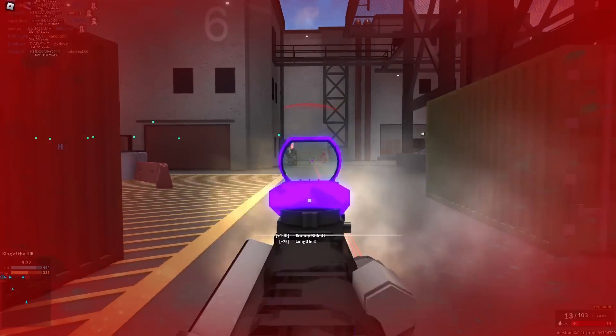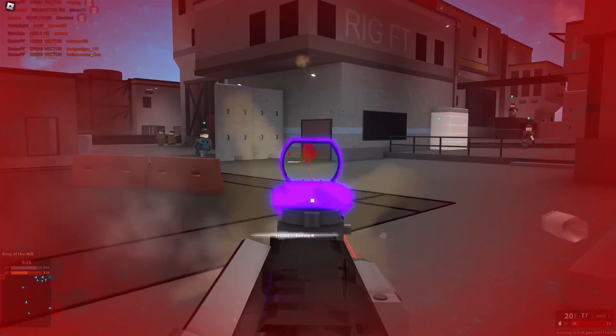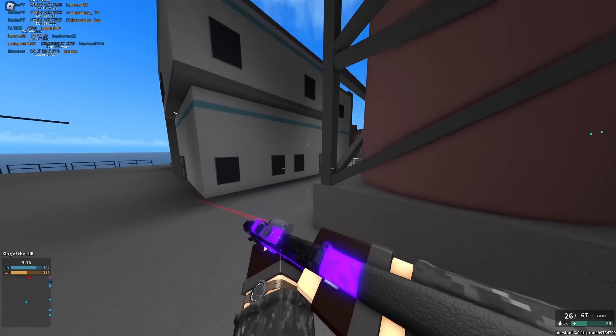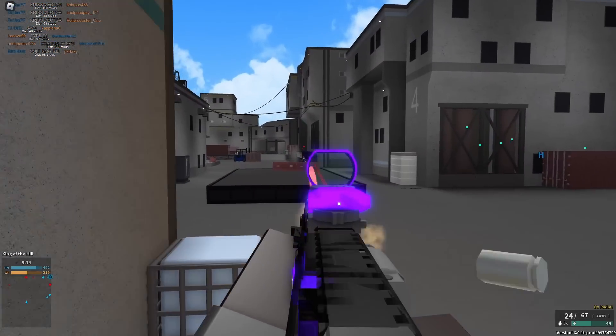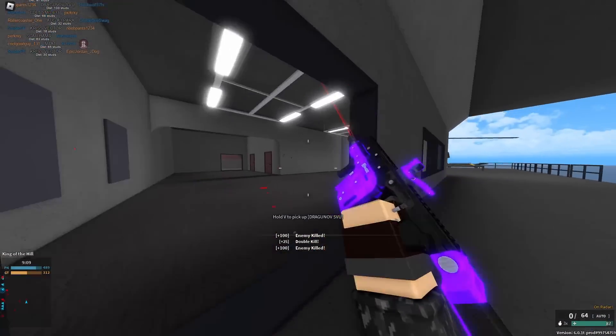The Kriss Vector is probably my favorite automatic gun in the entire game. The fire rate is insane and honestly the recoil is not bad at all. I think it's the best PDW for me personally. I know the Colt SMG is a little bit better objectively, and I have around 1500 kills on the Colt SMG, but I just like the Vector more.